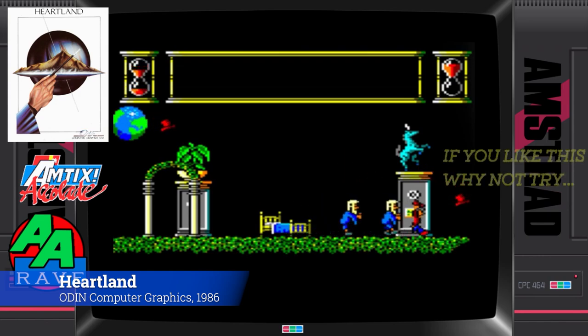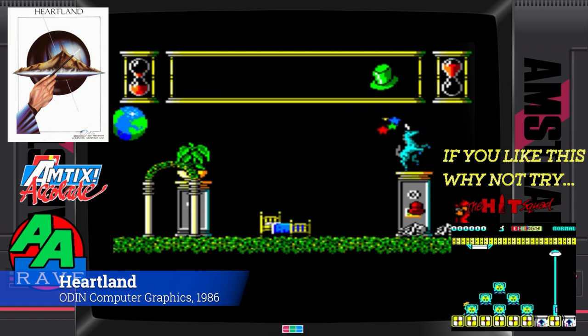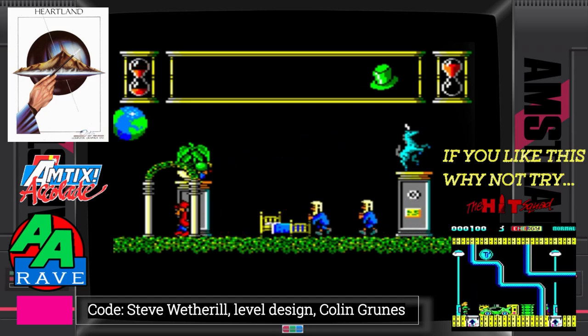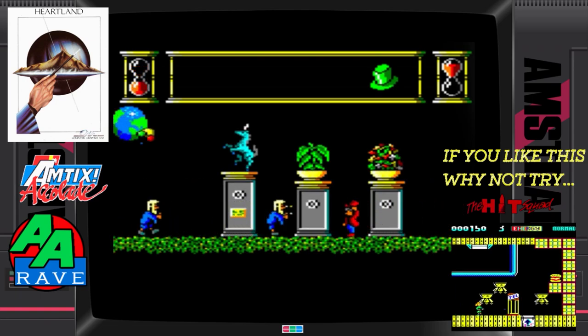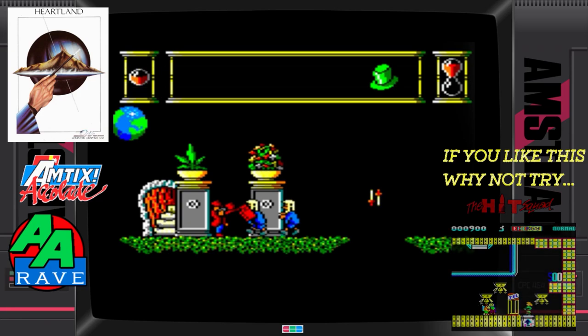Heartland is an enormously rewarding adventure. It will draw you in and keep you there. It's still a class product — gorgeous, playable, and it moves at quite a fast pace. You'll need to map this one to get anywhere other than the first level, and there's five wonderfully thought out levels. All that's left to do is find the missing pages of the book, collect the white ones, destroy the black ones, kill all the wizards, and transport to the next level — all within the time limit. If you can do that, you're a far better games player than me.